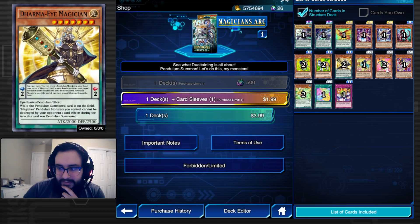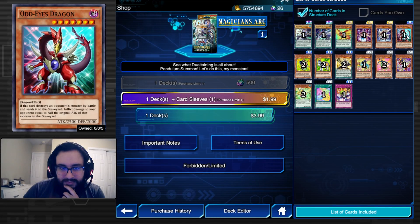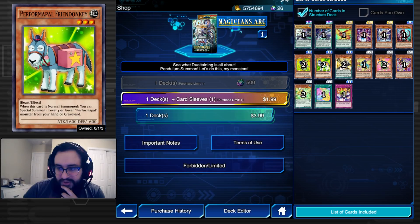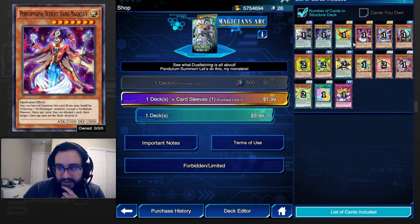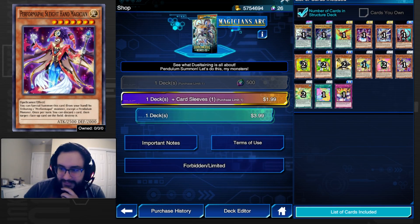Performapal Sleight Hand — you can special summon this card by tributing one Performapal monster. It's kind of like Silent Magician, except you can't tribute a pendulum monster, so you have to use the weaker ones. Then you discard a card to destroy a card on the field. This card is pretty bad — you have to go minus one and then another minus just to destroy cards.